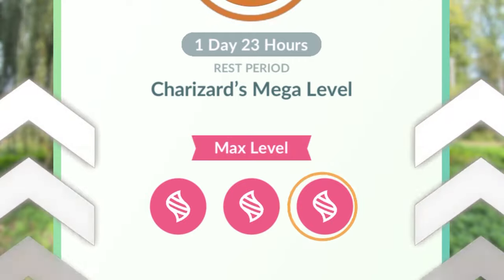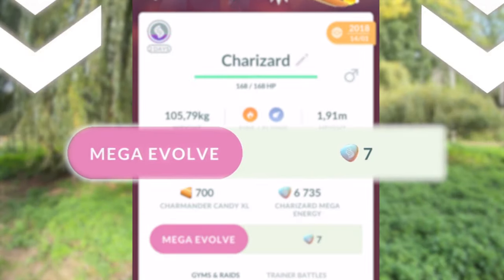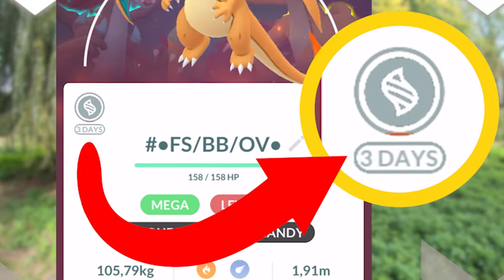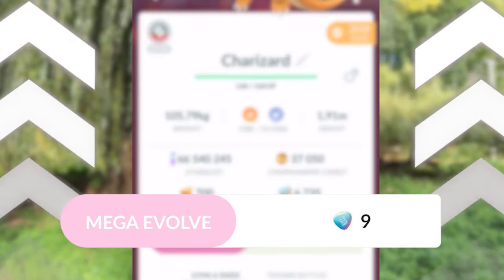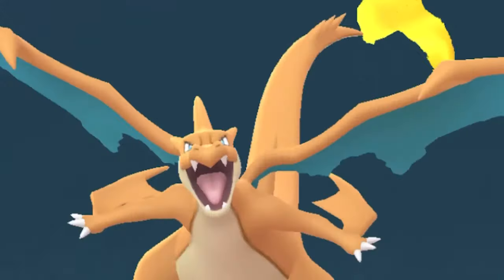The most important bonuses are: the higher your Pokémon's mega level, the less mega energy it costs to mega evolve it, and also the shorter the resting period becomes — meaning the faster you will be able to mega evolve that specific Pokémon again for free. This is huge. Now, what exactly are mega levels in Pokémon GO?